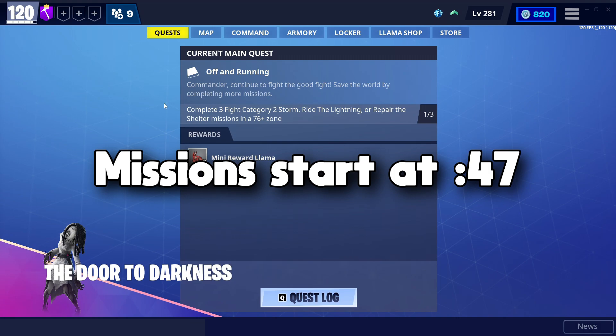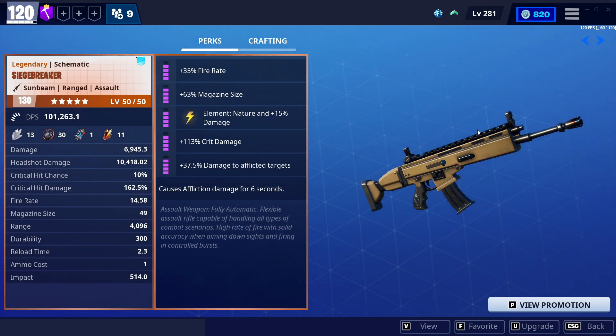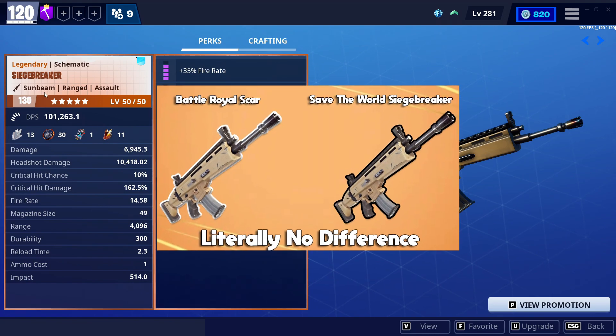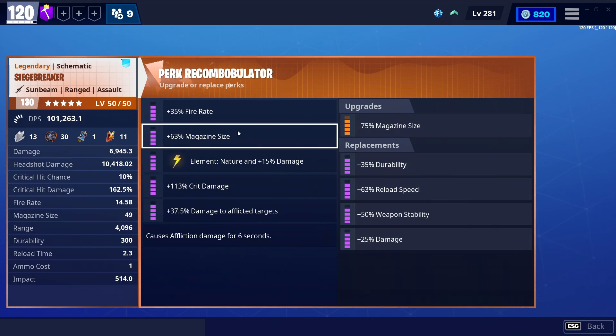Welcome back everyone. This is going to be another god-roll weapon video. The weapon I'm doing today is the Siege Breaker. You might recognize it - it's actually the SCAR from Fortnite, so don't get confused. The Siege Breaker and the SCAR are literally the same weapon. The rolls I have on this are fire rate, magazine size, nature crit damage, and damage to afflicted targets.